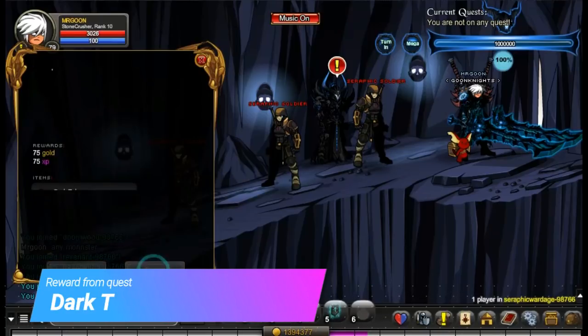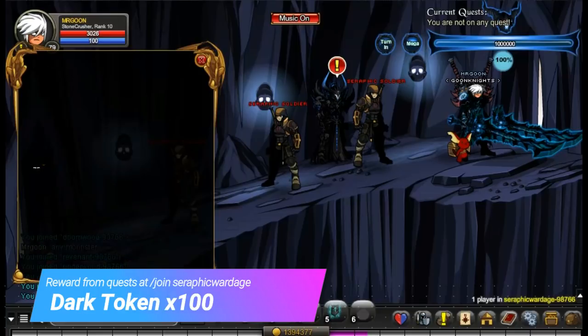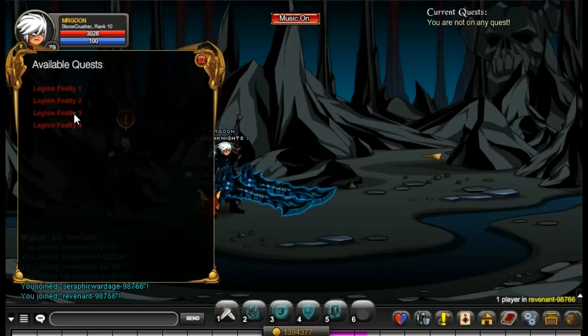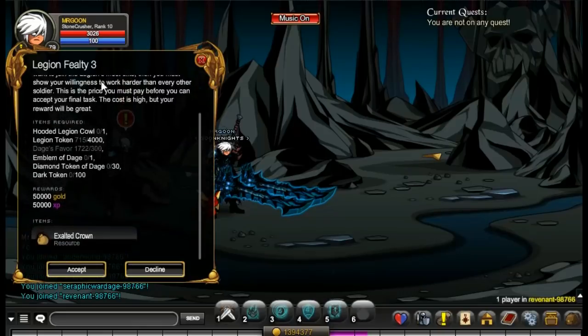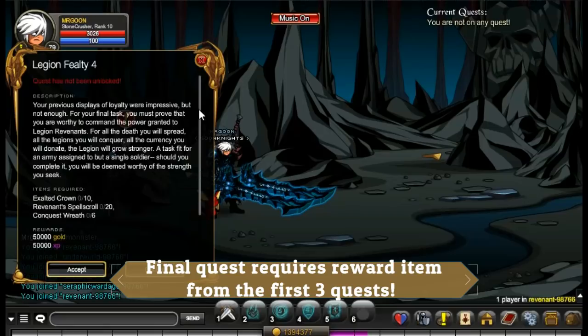You can then come along to Join Sephiric War — all of Dage's quests here will drop you the Dark Tokens that you require. You will need 100 of these, so this one may take a while, but luckily you have the turning options at the top once you've completed that quest.